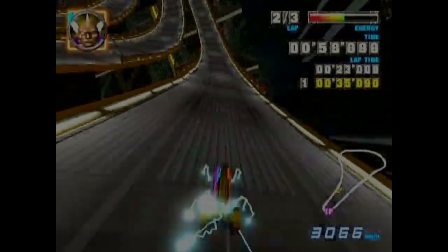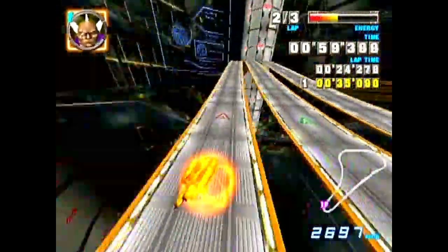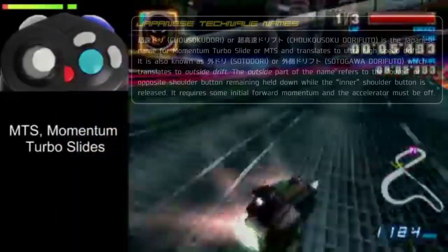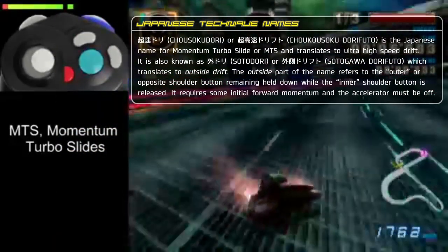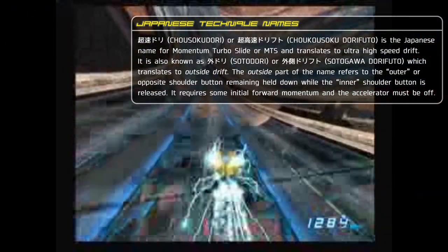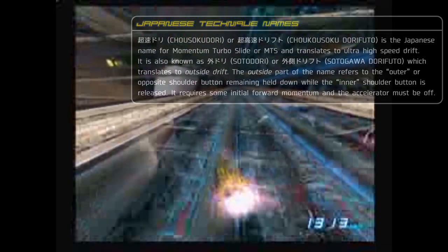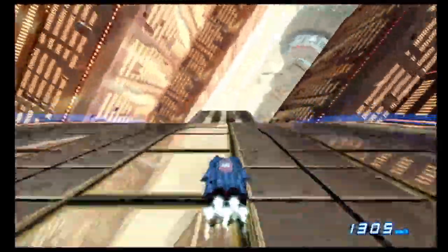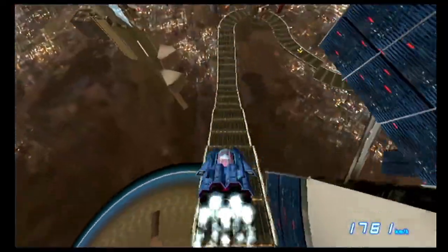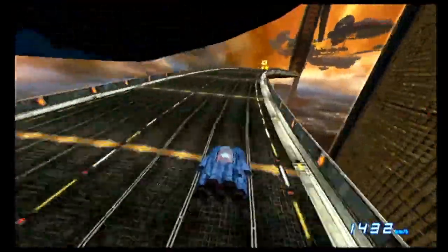This technique allows players to take corners at incredible speeds, but it would prove to be very difficult to pull off. Initiating an MTS was only feasible if the player is already going at a high speed, and exiting an MTS would prove to be the most difficult part of the trick, as it usually cost all the speed gained and then some. The two brothers decided to withhold all knowledge about these discoveries until the Ruby Cup ranking period was finished. Even with the huge benefit of MT, they knew Japan would be tough to beat.